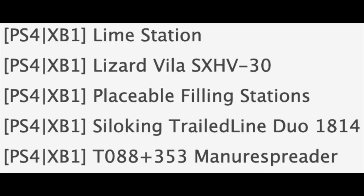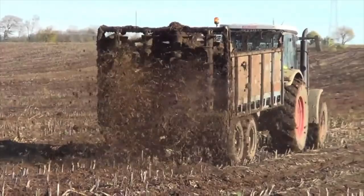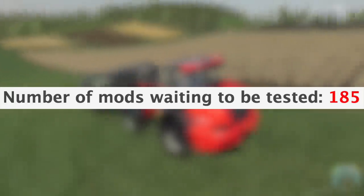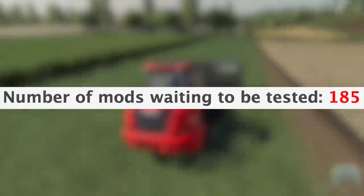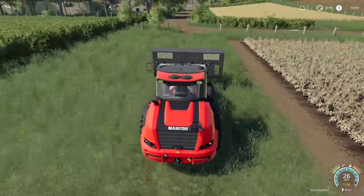Last but not least, we have the T088 and 353 Manure Spreader — this is a Fortress manure spreader, which is super cool. I haven't been able to find anything on the 353, however the T088 looks awesome. With all that said, we have another 185 mods sitting waiting to be tested, so it's only a matter of time before more come out.